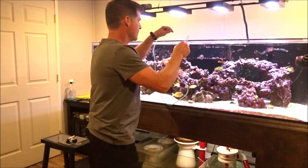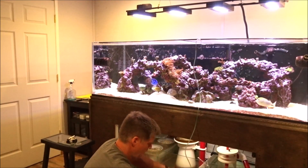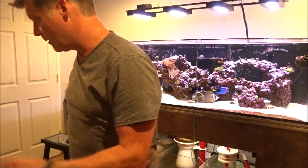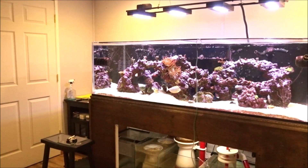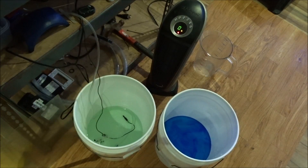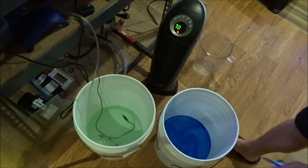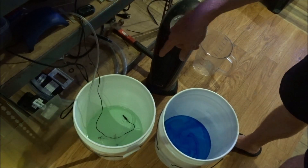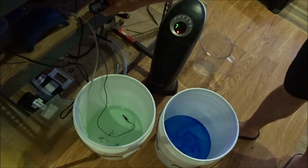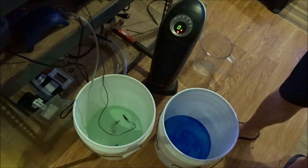The bag has a little hanger for hanging it over the glass, which is pretty cool. I'm going to drip these guys for about 45 minutes to an hour. For my fish before they go into quarantine, I use this product called Safety Stop — it's a two-part dip. They sit in part A for 45 minutes and then part B for about 45 minutes. I have an air stone and a heater in there, and I'm monitoring the temperature because running an air stone causes a lot of evaporation and cools the water pretty quick. I'm sitting at 77.5, which is right to my liking. Then they go into the QT tank.